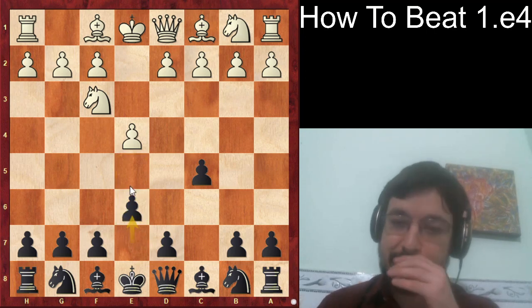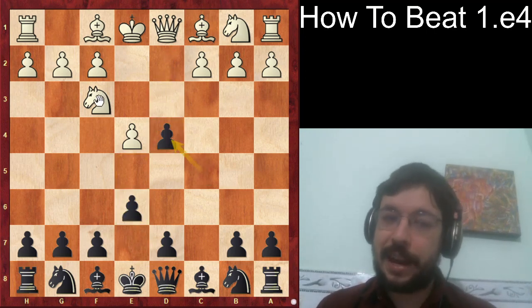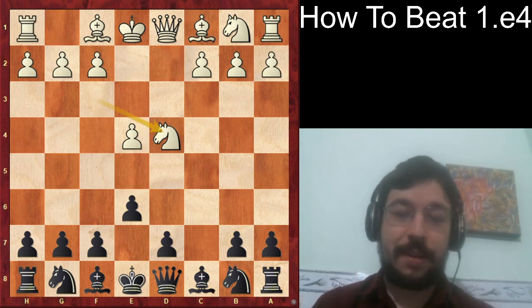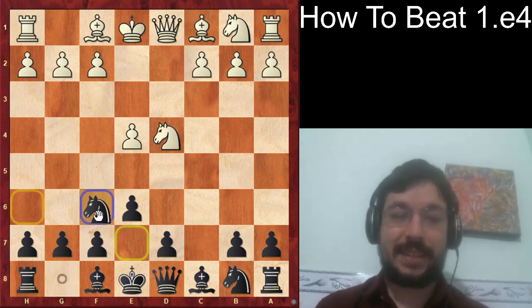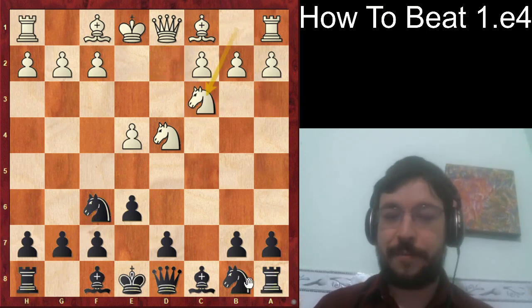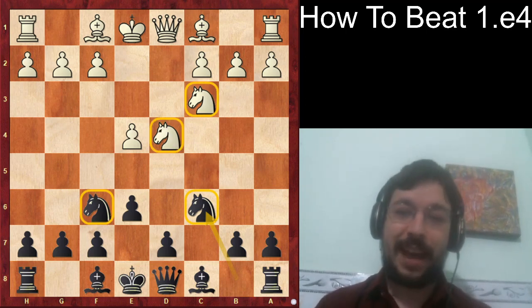The point is that after d4, this is the Four Knight Sicilian. I've noticed that whenever my private students were playing it, they just kept getting good positions out of the opening — and also it was a line my private students had the most trouble playing against. The magic weapon goes knight f6, and up to knight c3, knight c6. You can see why it's called the Four Knight Sicilian because all four knights are out in the game.